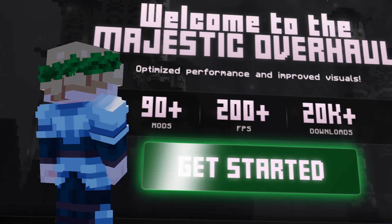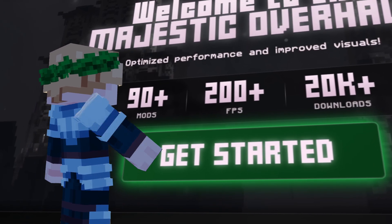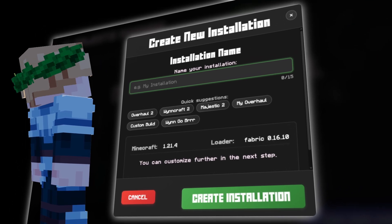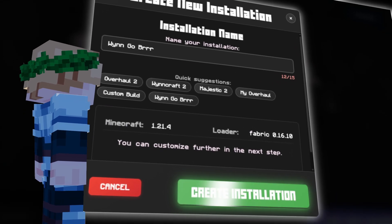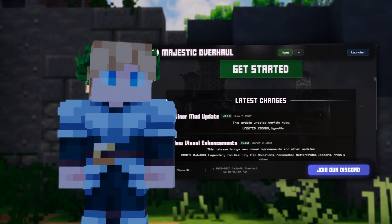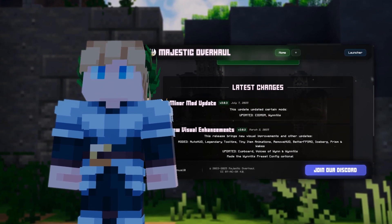On the homepage, you can click create installation. Give your modpack a name like Majestic Overhaul or Wingo Burr, and then just click create and move on. Also, the homepage has a changelog section where you can read about the latest updates.